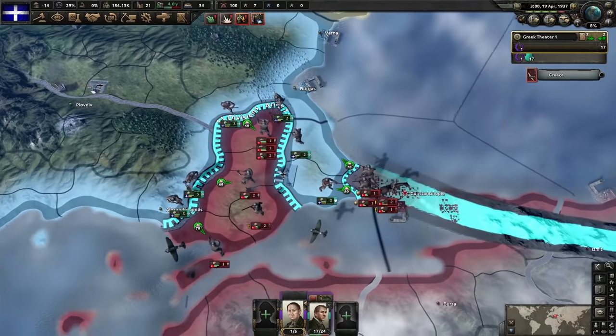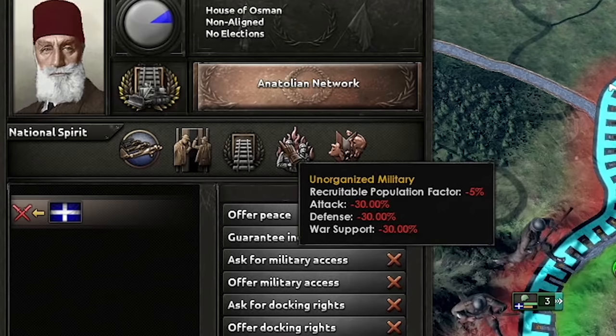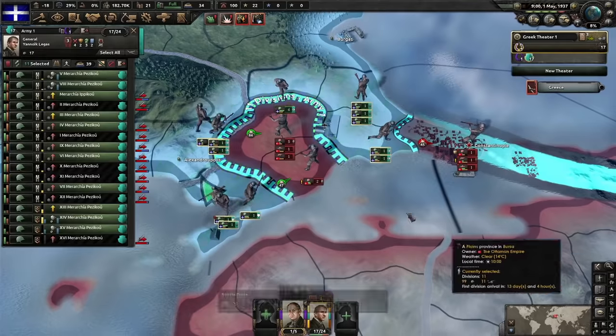You're probably wondering how we defeated them and pushed them out so quickly. Right-click on them and look at the national spirits — they have 'unorganized military.' Yeah, they're ripe for the picking. Nice and easy.